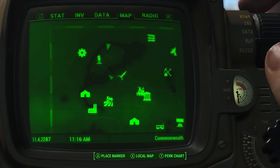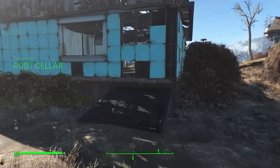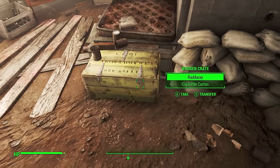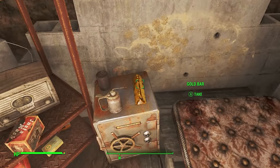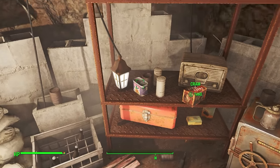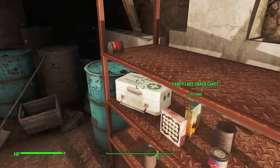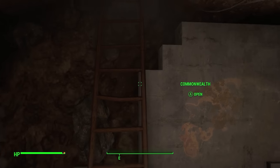A top contender for one of the best unmarked locations is actually part of Sanctuary — the hidden bunker, or root cellar. Inside you can find three gold bars, plenty of food and items for your journey. Be sure to always visit here before carrying on. There are two gold bars on the floor with one having glitched for me. There's also Instamash, plenty of purified water, sugar bombs, and other foodstuffs, as well as some first aid — that'll definitely help on your journey through the Commonwealth.